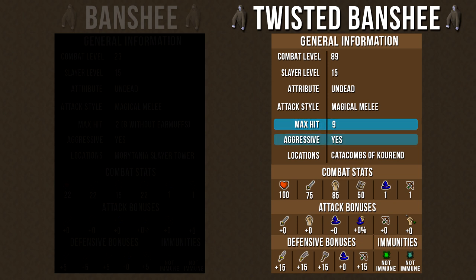Twisted banshees have a max hit of 9, they are aggressive monsters, and they're only in one location: the Catacombs of Kourend. Their aggressive stats are pretty high with 100 hit points, 75 attack, and 85 strength. The one good thing is that their defense level is 50 and their magic level is 1, so using magic to safe spot them is super powerful here.